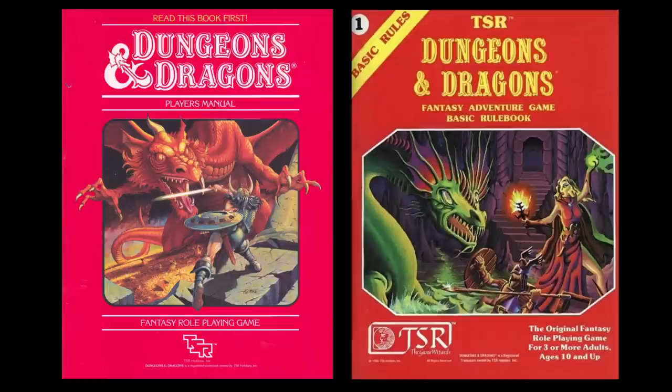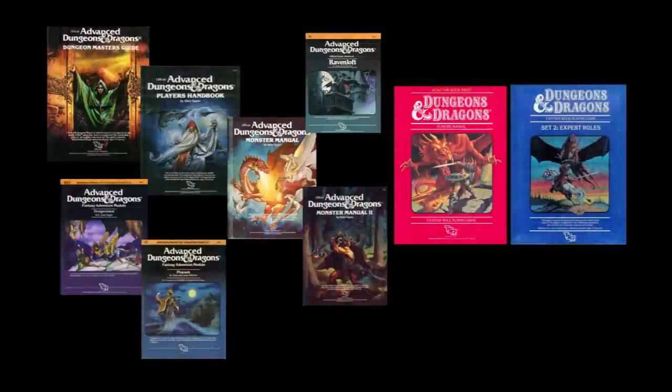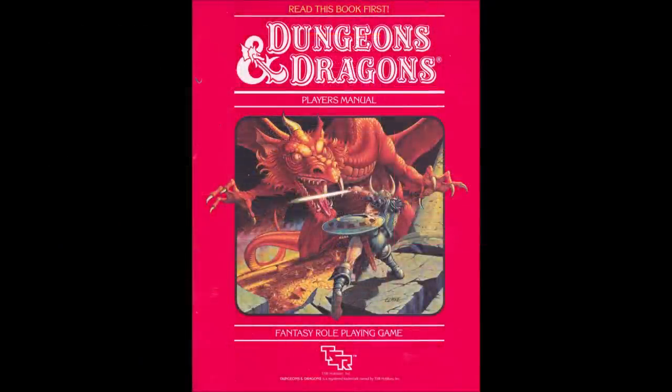1983 really does represent a major shift in TSR production values overall, with new logos and upgraded trade dress for all their modules, source books, and rule books. The artwork for this box set was done by the amazingly talented Larry Elmore, with interior art by Larry Elmore and Jeff Easley. This is also the same year that Jeff Easley covers came out for the Advanced Dungeons and Dragons game. The box cover for Mentzer Basic with artwork by Larry Elmore has become rather iconic, and the evocative artwork has been featured in pop culture ever since.